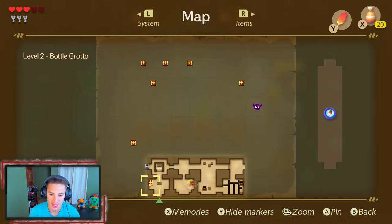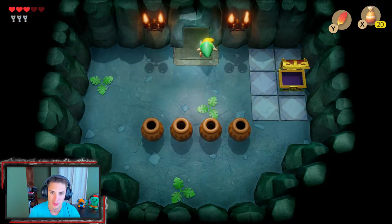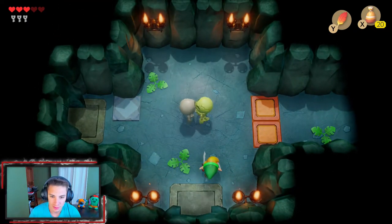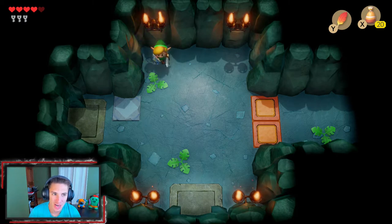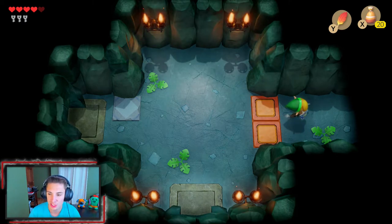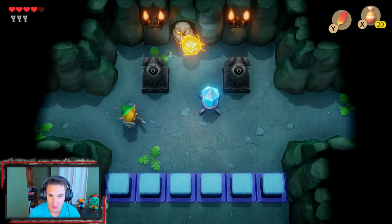There's one chest in the front room we cannot get yet, so we're just gonna keep moving along. We got these skeletons that respawn - get out of my face! We grab ourselves another heart and we now have three small keys. We are cooking along here.